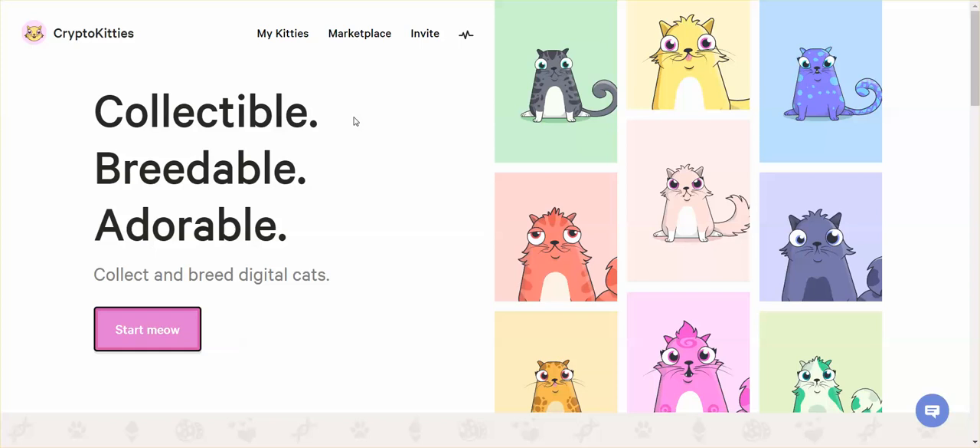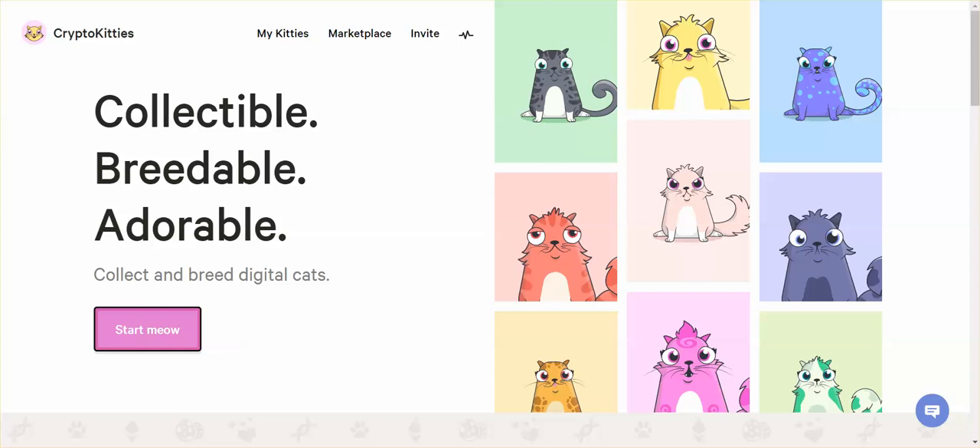CryptoKitties is something you pretty much have to buy into — you could call it a pay-to-win kind of thing. You have to have Ethereum to do it, because this is all based off Ethereum transactions. No matter what you do, you will be burning Ethereum. Everything you do here involves Ethereum. At the end of the day, that's a currency, that's money, and that's what you've got to know getting into this. It is all about money.